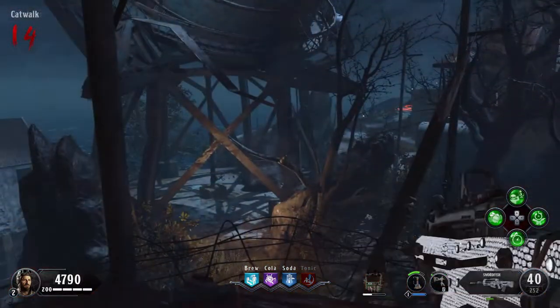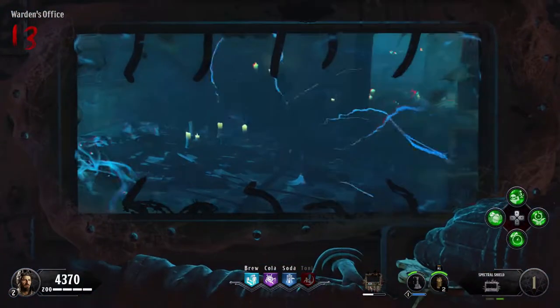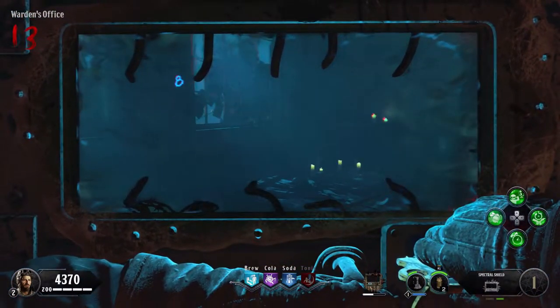Before we begin, you will need to obtain the Golden Spork, the Hell's Redeemer, and the Shield. If you don't know how to get any of these items, there are plenty of guides on YouTube.